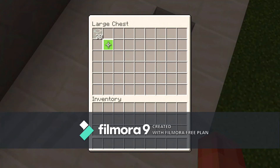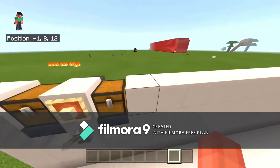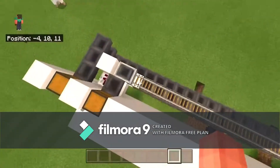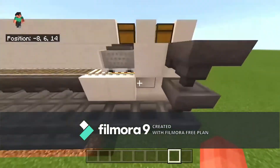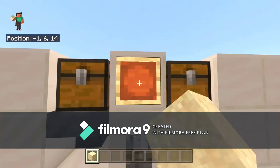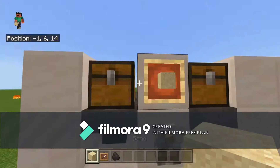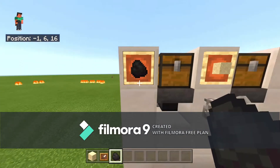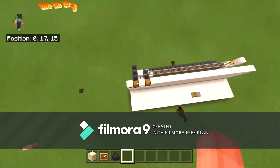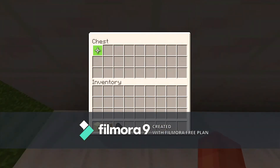This is going to be a very high cost build in iron and wood. You need about four hoppers for each row, which is 20 iron, and 32 pieces of wood per row. So you just have to do 20 times 64 to find out how much iron you need total, which is a lot.